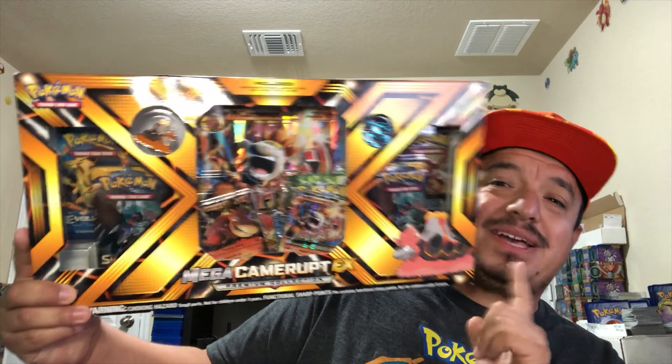That'll be cool to pull Volcanion Full Art — there's the code card. We have Chimchar, Yanma, Mareep, Mantine, Meowth, Fletchinder, Pokémon Ranger, Tangrowth, and Bastiodon — that is actually a Reverse Holo rare, nice! And a Primeape, which is a rare non-holographic card.